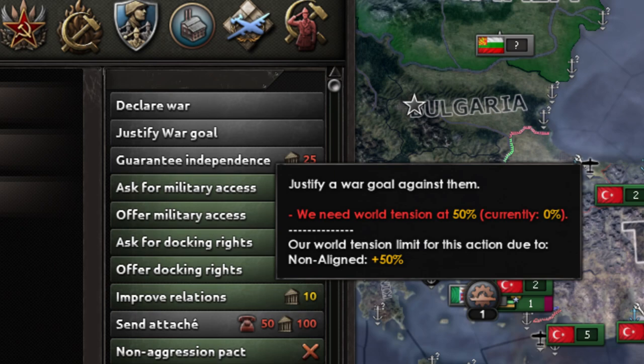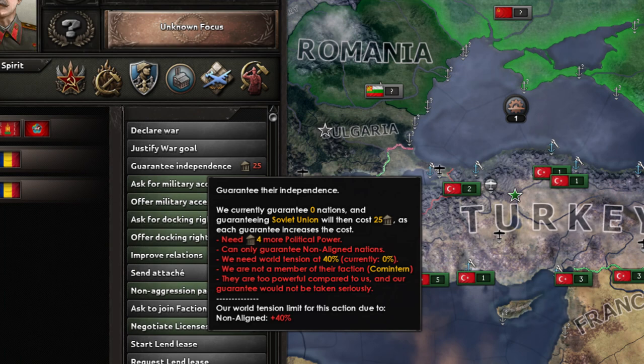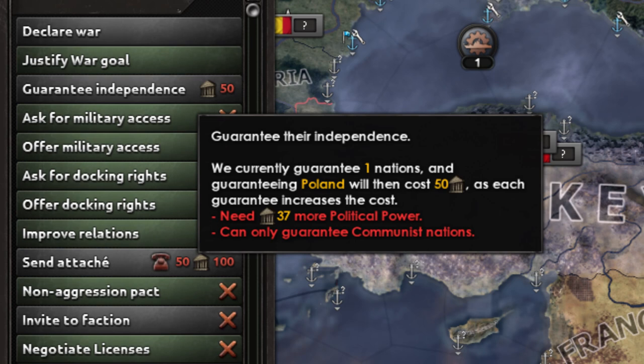Guaranteeing independence is a tool that allows you to promise to fight alongside another country if they are attacked. This is useful if you know another country is going to war and you wish to be involved in that war, or if you are roleplaying your game — it often makes sense to guarantee countries in your sphere who you watch over, or for other reasons. You are only able to guarantee another country if they are the same ideology as you and the world tension requirement is met.